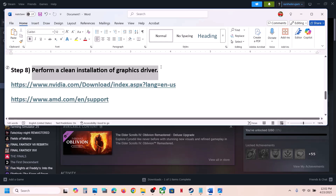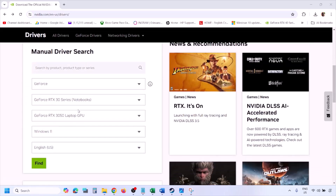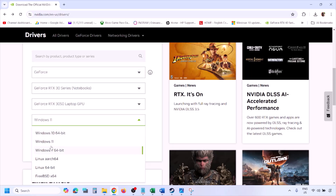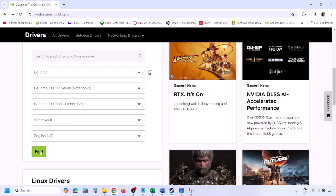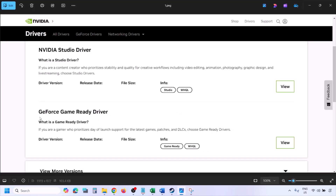The next step is to perform a clean installation of your graphics driver. If you have an Nvidia card, go to the Nvidia website; if you have an AMD card, go to the AMD website. On the Nvidia website, select your graphics card from the list, select the correct operating system (Windows 10 or Windows 11), and click Find.